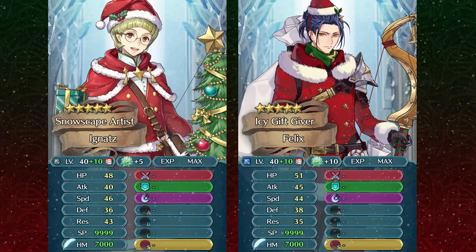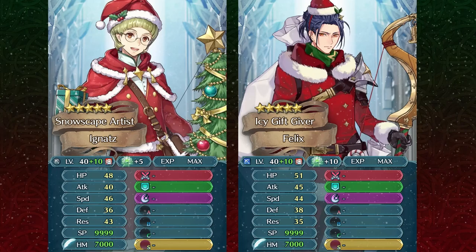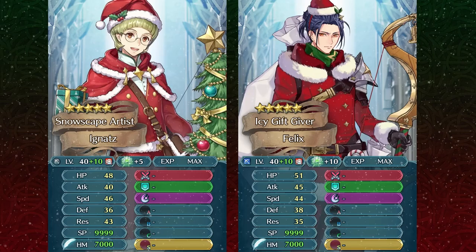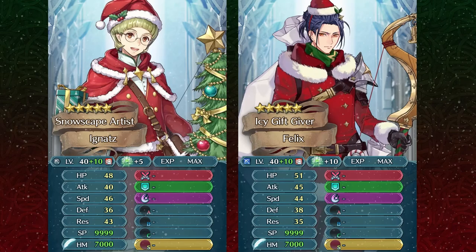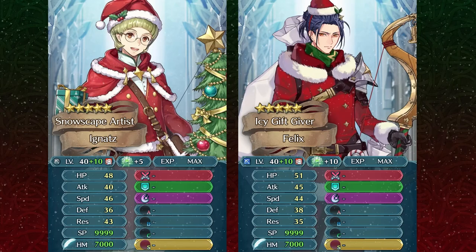Speaking of Winter Felix, let's compare both of them because they are pretty much the same Tempest Trial Grail option as armored bows. I do have Felix at plus 10 merges on my free-to-play account and have used him quite a lot. As someone with a plus 10 Winter Felix, I can definitely say that Winter Ignaz is going to be a bit of an upgrade because Ignaz is colorless, which means he has more neutral matchups across the board unless he's facing some kind of Raven Tome unit. The problem with being a blue bow armor like Felix is that many people have counters ready for Brave Hector, and Felix, being the same color, has to take the brunt of that. Ignaz, on the other hand, is colorless and won't have disadvantage against those counters.